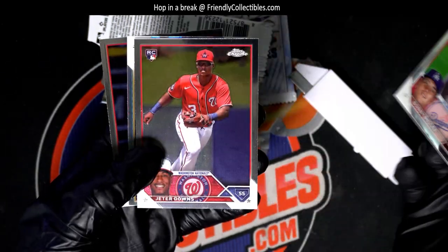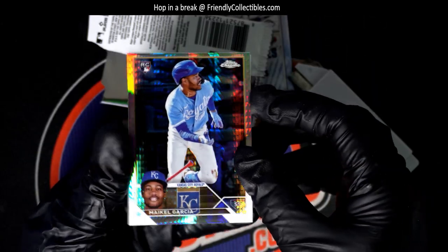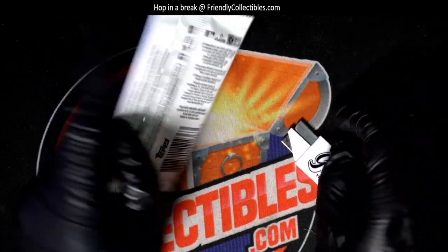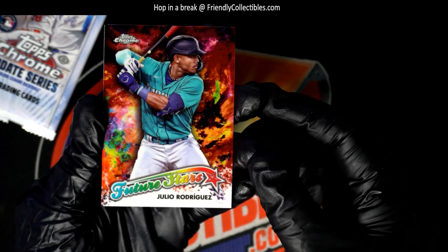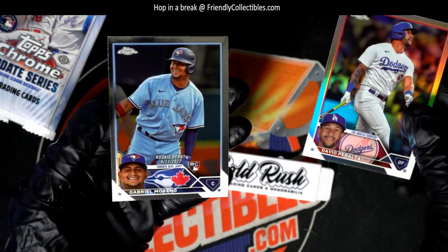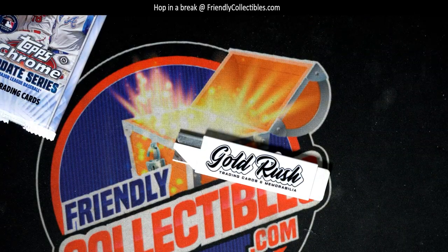Bobby Miller for the Dodgers. A lot of great rookies here — there's a rookie Refractor Prism. Nice future stars, there's Julia Rodriguez. Gabriel Moreno, rookie debut. Congratulations, nice going Jeremy.